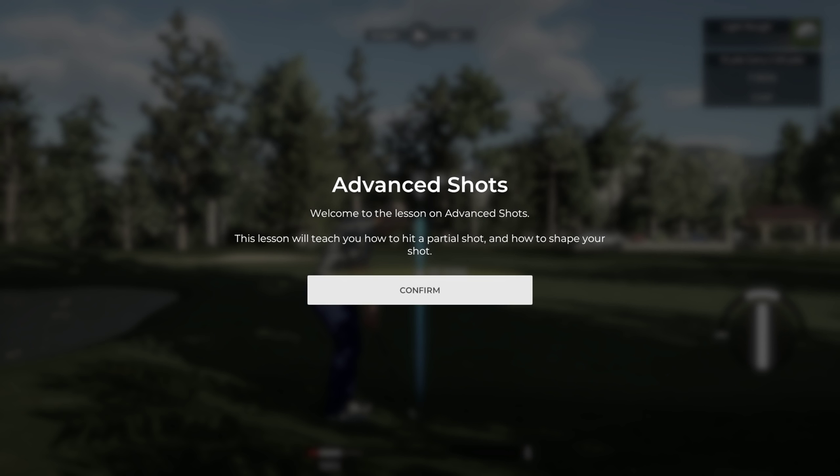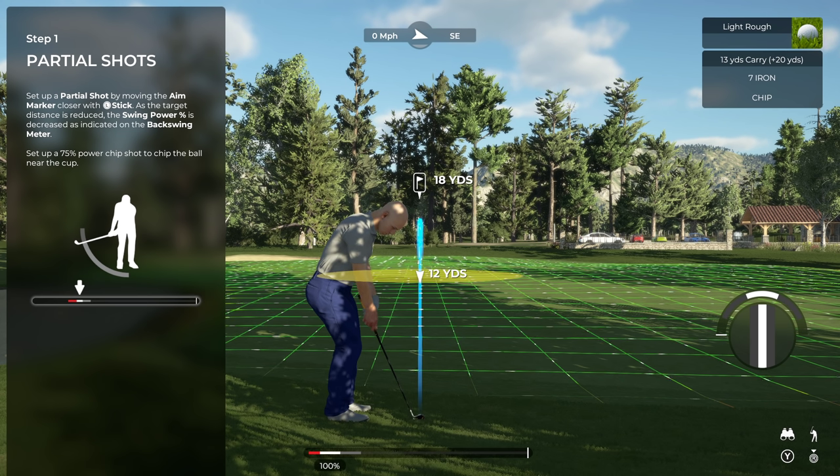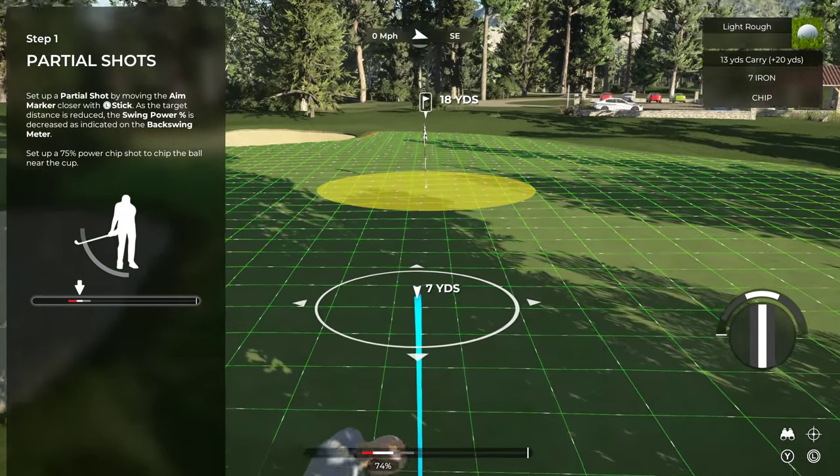Welcome to the advanced shots lesson — techniques you'll want to master if you want to compete with the pros. We need to take a partial swing here; if you chip with full power it'll blow right past the hole. Move the aim marker closer to compensate, aiming for about 75% power, and use the backswing meter to dial in the strength. On TGC 2019 partial shots were hard to do, but now with the power bar at the bottom you can move it back and forwards — haptic feedback also helps if you don't want the power bar.